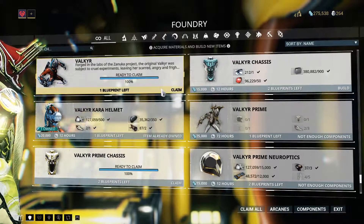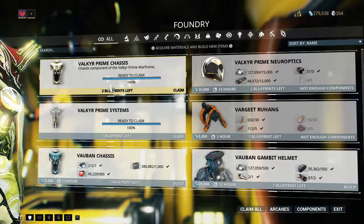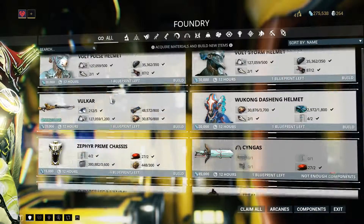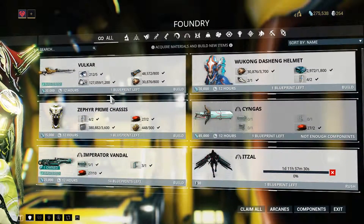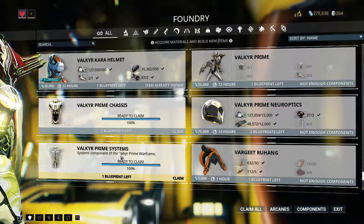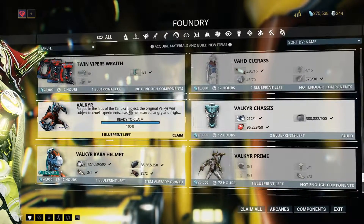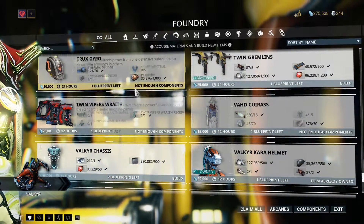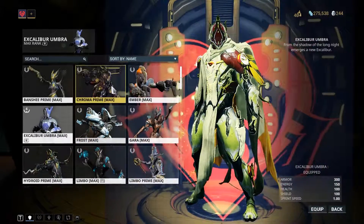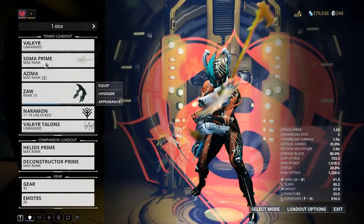We have the regular Valkyr already as well. I can start claiming Valkyr. I'll claim Valkyr. This is where I'm gonna regret using all of those plats to buy Sari. We'll get back eventually. And keep Valkyr — so that's the regular Valkyr.